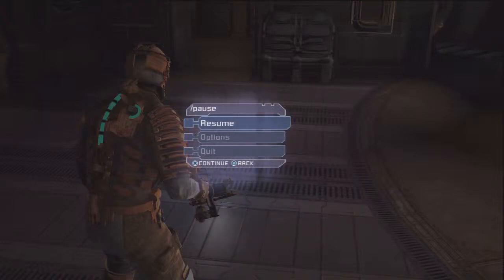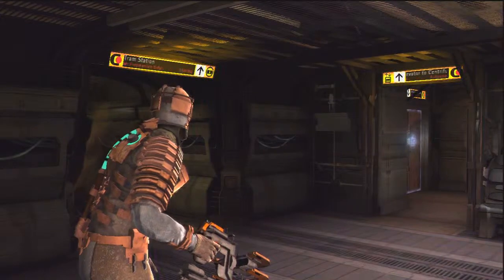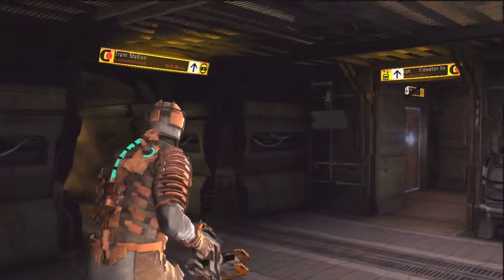Hello and welcome to another episode of Let's Play Dead Space for the PS3. In the last episode we refueled the ship — it only has a quarter of the fuel capacity, but that's just enough to gain orbit. Now we've got to restart the centrifuge, which if I remember correctly is a gigantic pain.